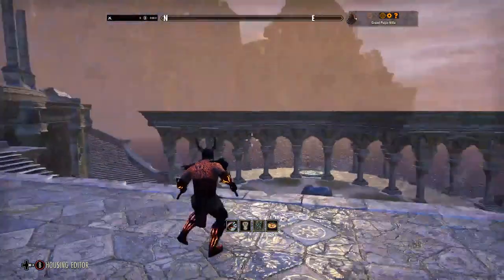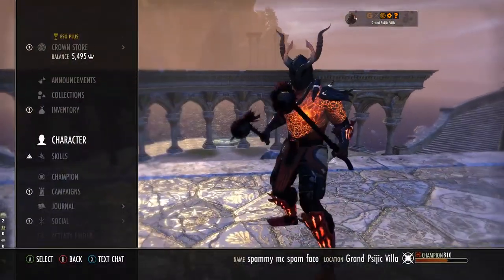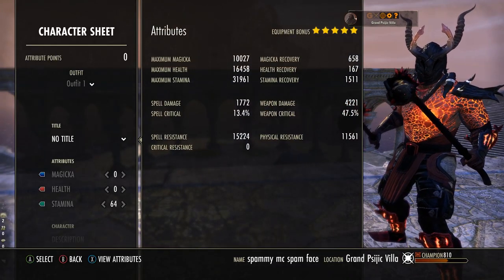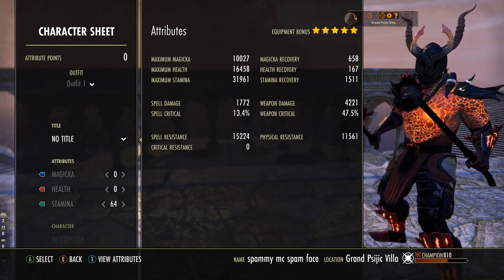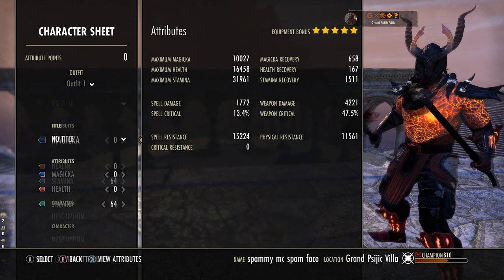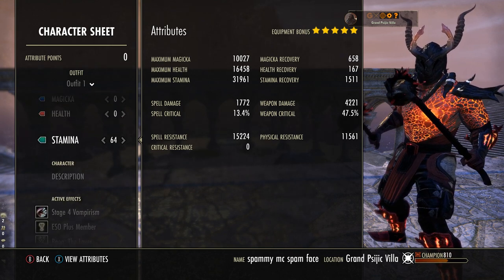First of all, we're going to go into the stats. There are a few changes you can apply here, but we'll go over those in a moment. We are sitting on 10k max magicka, 16.4k max health, and 31.9k max stamina with 1511 recovery. You have 47% crit with 4221 weapon damage. That does go up once we start hitting combat because of course we've got bonuses from that. We've got 64 points into max stamina because our health is actually pretty good.